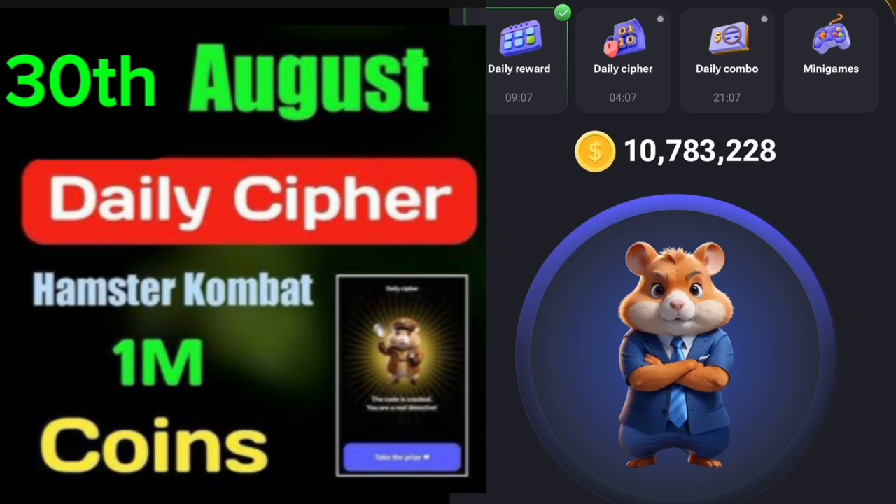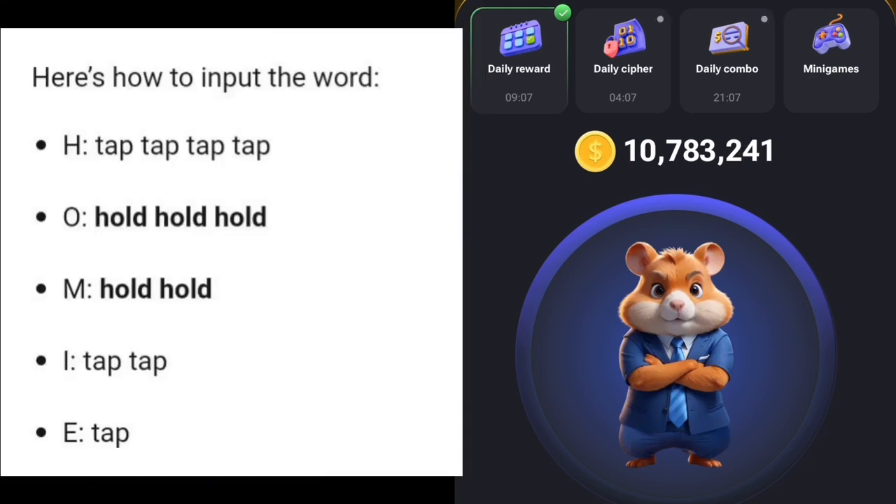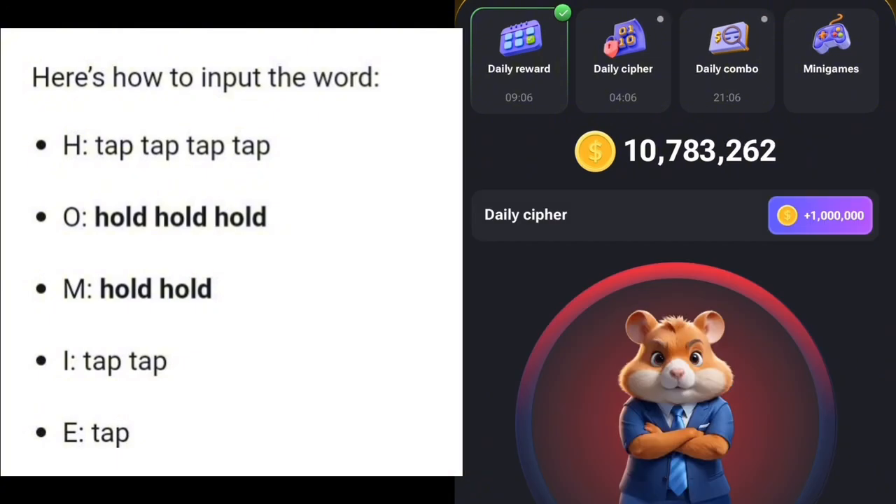Next is the Hamster Combat daily cipher. Today's morse code is HOMIE. We start with H, which requires four dots — one, two, three, four — and you can see the H has appeared.